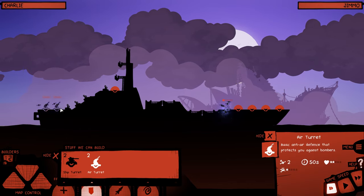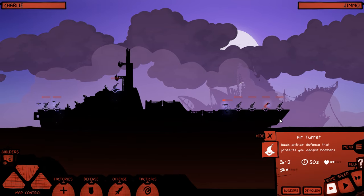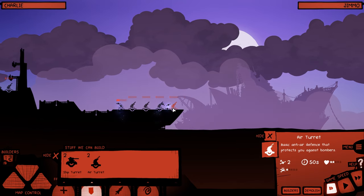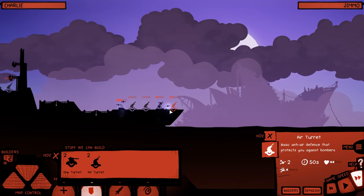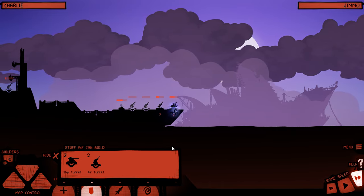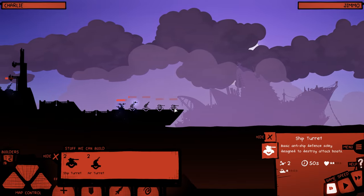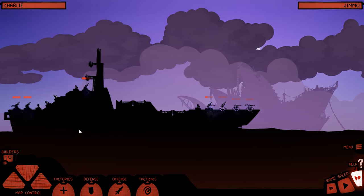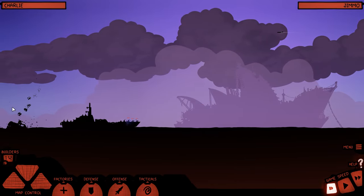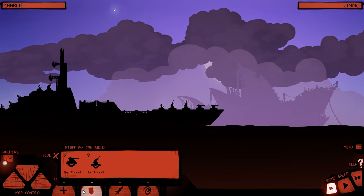Let's go on the defensive. Actually, these two slots should be used for ship turrets. I'm not asking to demolish these — no, I want these demolished. There we go. Alright, turrets are good.